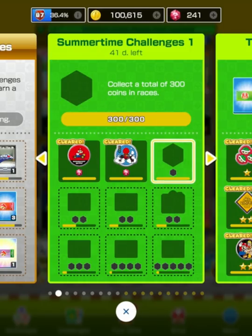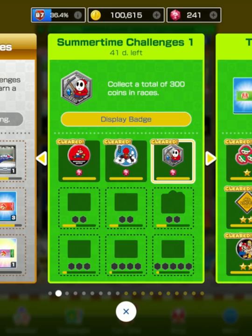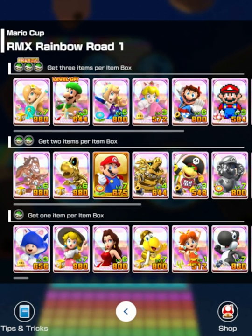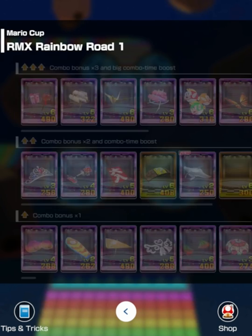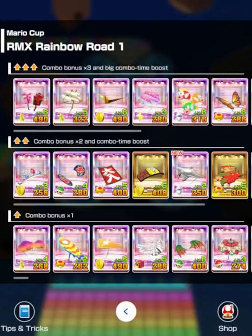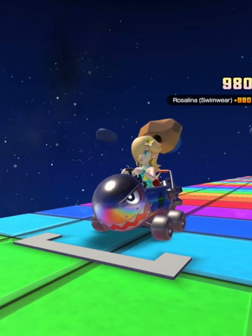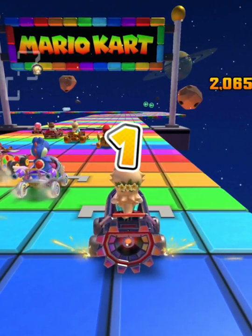What do I need to do? Okay, 300 coins — that was one of the Summertime Challenges, good. That was easier than I thought it would be. Remix Rainbow Road now — no one with a shell really, so let's just be this level 7. Level 6 here, this is a good one. Level 6 here — another good one. There you go, coins galore. I like the way the rainbow reflects off my Bullet Bill kart.